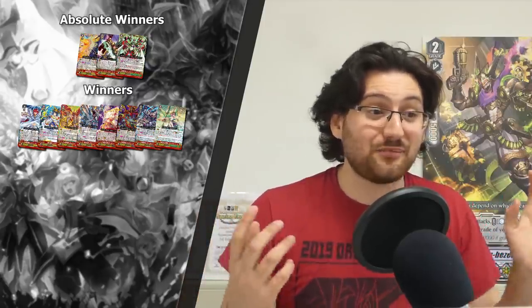Now onto the winners category. These cards are going to be very strong and are going to impact the meta, but probably not as significantly as the previous three. We got eight cards in this category: the one for Royal Paladin, Oracle Think Tank, Kagero, Tachikaze, Pale Moon, Dark Irregulars, Spike Brothers, and Neo Nectar. Each and every one of these cards is gonna be big. The one for Dark Irregulars and the one for Neo Nectar can have so many possibilities that it's scary to think about what they can do — they're probably gonna put those clans up on a pedestal and make them have some significant tops.